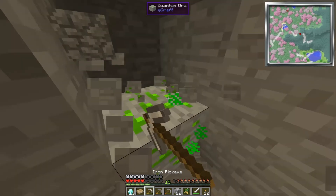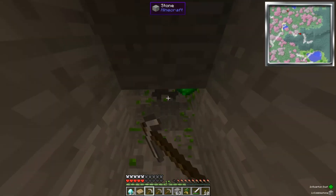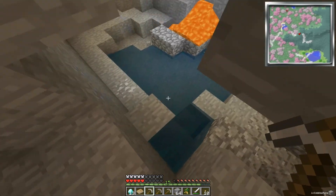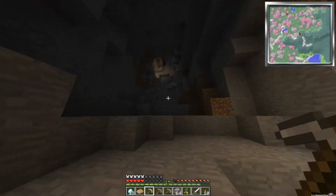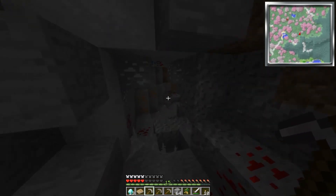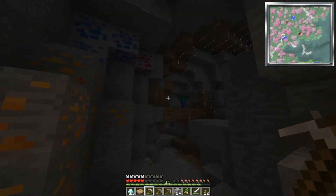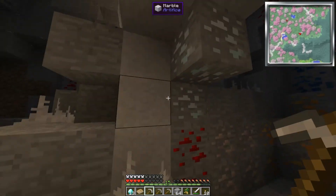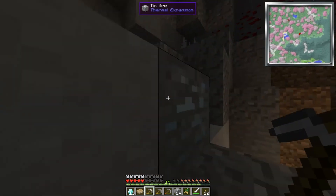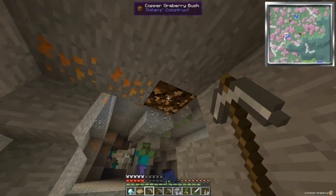When you die in this game, you actually create a grave, and that grave has all of your stuff in it. So you literally have to go to your grave and mine it, and when you mine your grave all of the stuff pops out that you had in your inventory. It's weird but it's kind of cool - a cool concept. Okay, here's the weird block - what is this?